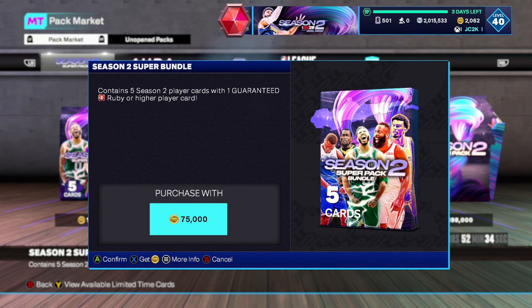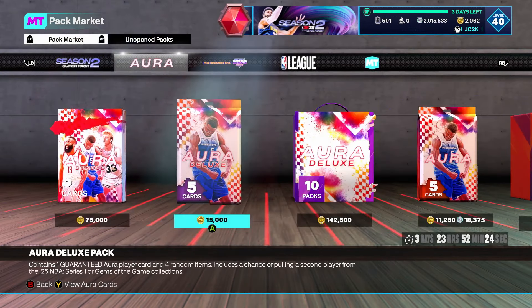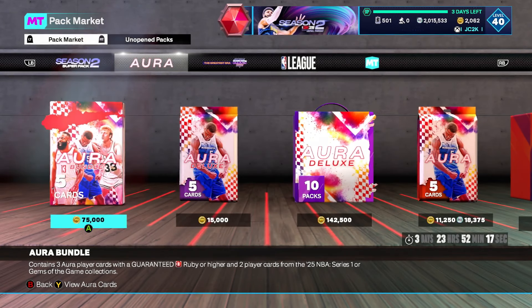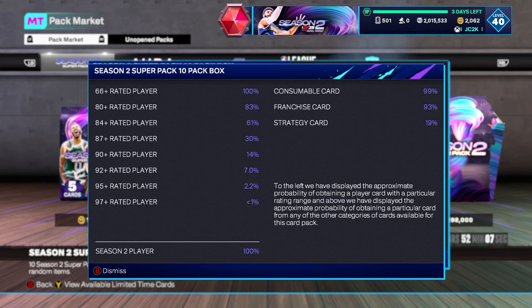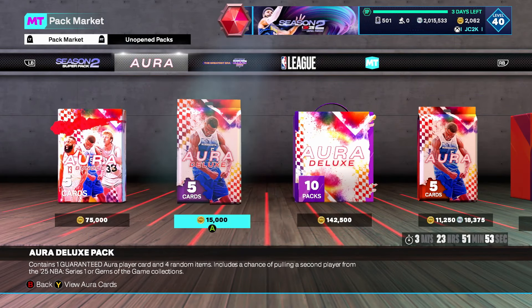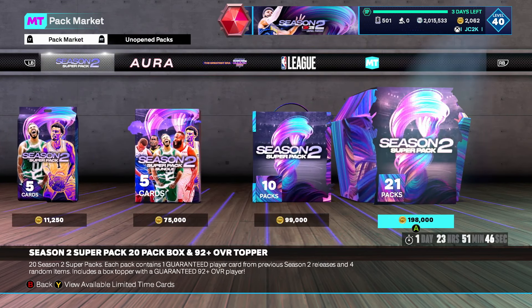Also, this Season 2 Super Bundle, which contains five Season 2 players with one guarantee, is still only Ruby or higher — 38% chance at a diamond and 8.1% chance at a 95+. That's actually worse odds than the Aura Bundle. That bundle is not at all worth opening. This is not worth spending VC on, and neither are those singles. They're worse than Deluxe Packs, which are cheaper VC-wise. And the Super Bundle is also worse than the Aura Bundle — that's so weird.